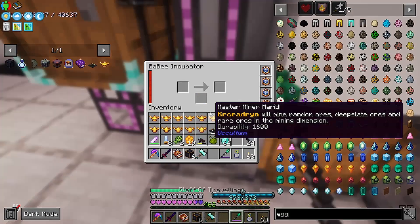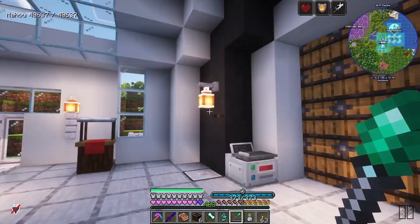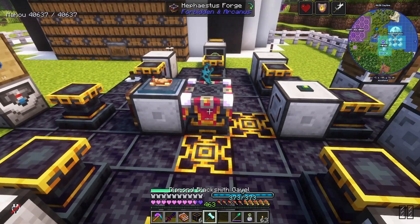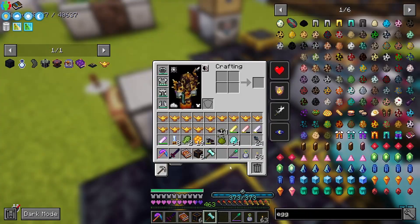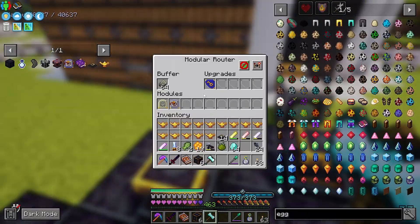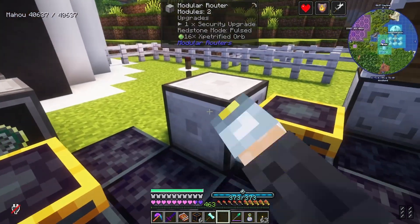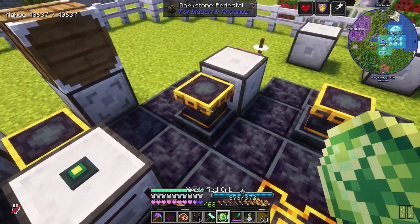There we go, we got ourselves a diamond bee. Right, stick this one in like that, get the gavel, and right-click — I didn't put any of the stuff on. Actually I'm just going to do it manually. One of these, one of those, and then one of those, one of those.